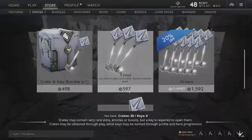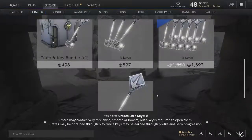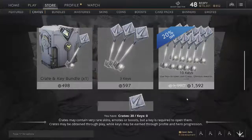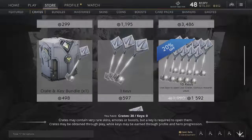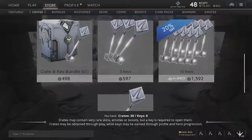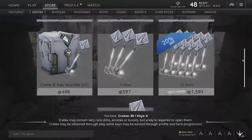How much do loot crate keys cost? 590. I think they raised it — three keys used to be 500. One key is 200. I think I should wait for the 10-key bundle because they're less per key. I should keep opening diamond crates until I get a thousand or 1500. I don't think this is a sale — I think they're just promoting it, probably 20% off the regular price.